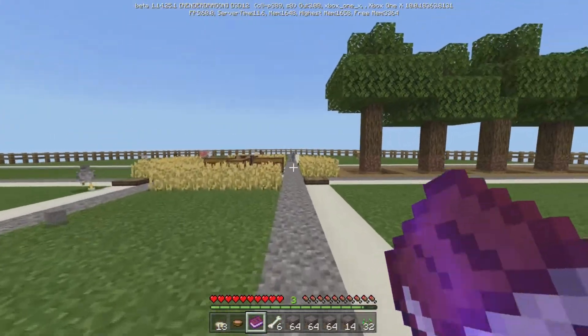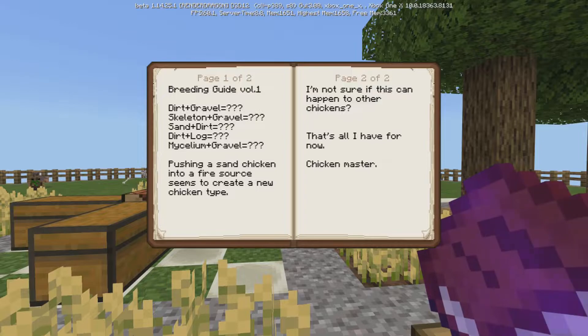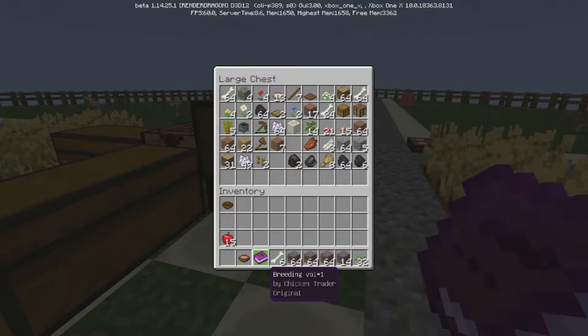Breeding Volume One! Let's see what we got. So dirt and gravel - I believe that's the mycelium - skeleton and gravel, sand and dirt. How do we get sand though? I think we need fire for that. Dirt plus log, mycelium plus gravel - pushing a sand chicken into a fire source seems to create a new type of chicken. I'm assuming that's glass. That's all I have for now, Chicken Master.